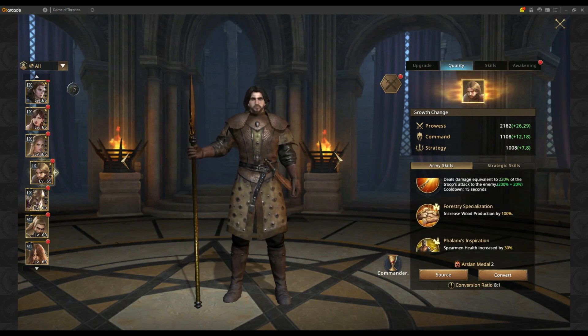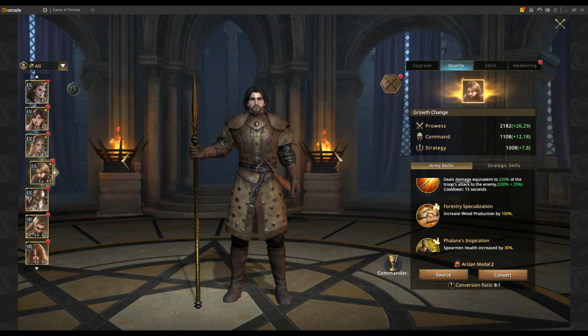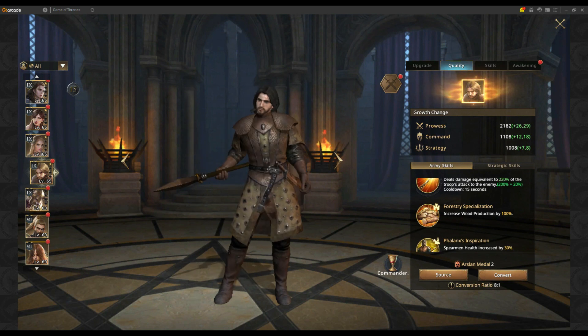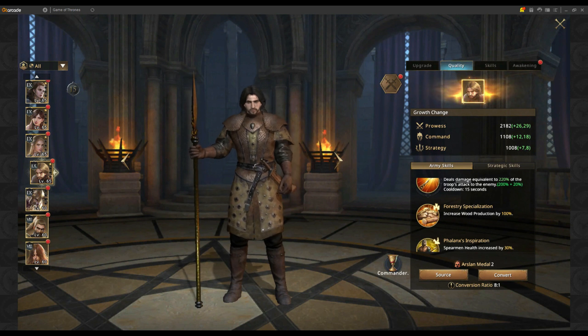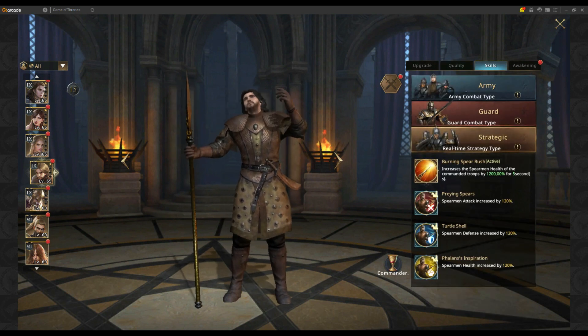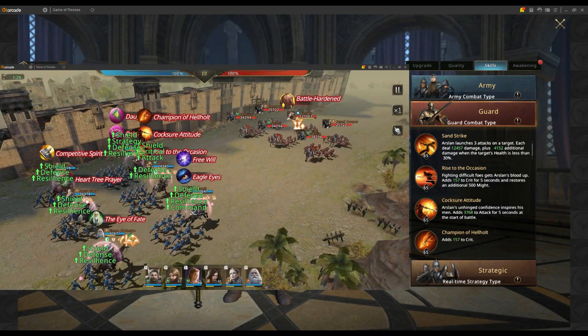Unlike other commanders, Arslan is not a three-stat commander — he's going to give you spearman health and spearman attack, but he also increases your wood production by 100 percent at gold quality. This has its perks, especially if you're building a farm account or just starting the game where resources are more and more valuable.